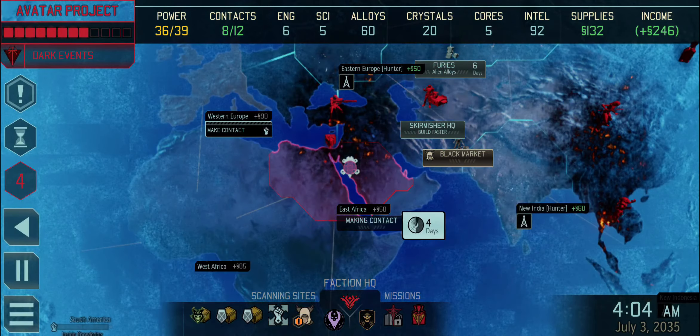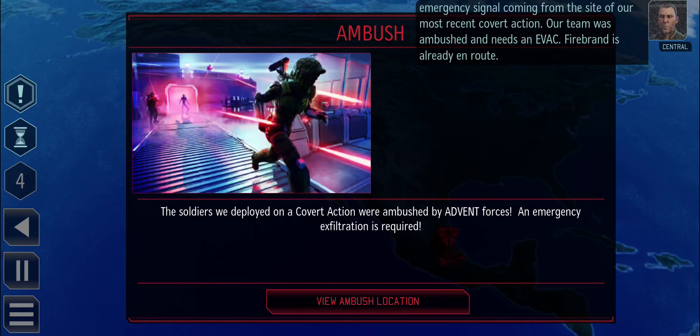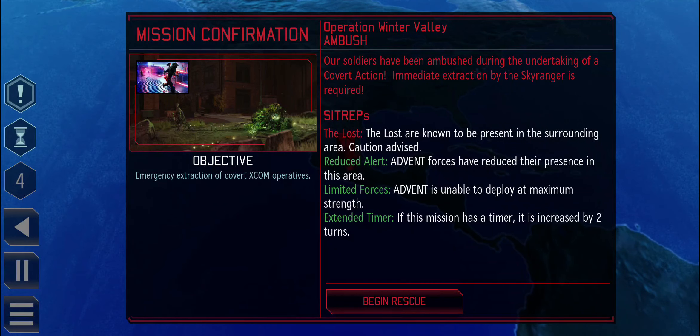There's a positive confirmation on an emergency signal from our most recent covert action - our team was ambushed and needs an evac. Firebrand is already en route. That was expected given the high ambush chance. We've got lost but fewer Advent, with an extended timer. Let's begin the rescue. If we pull this off we do manage to get an additional Reaper, which is going to be great.